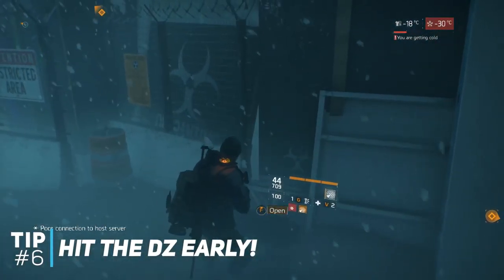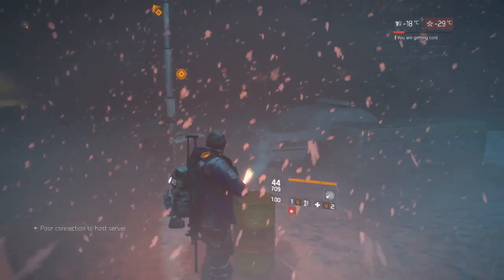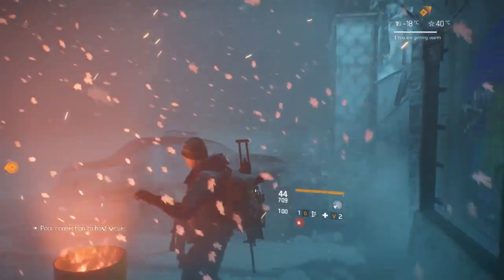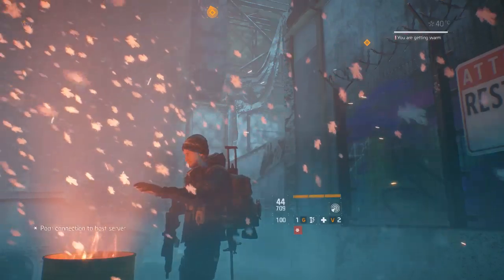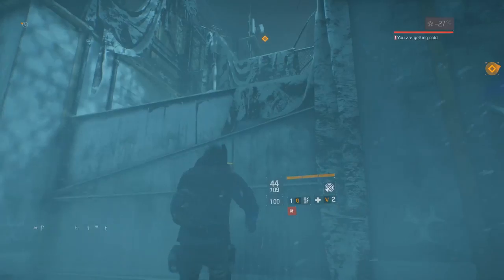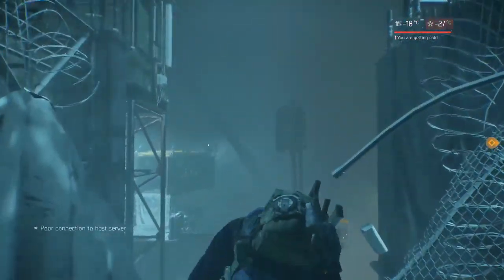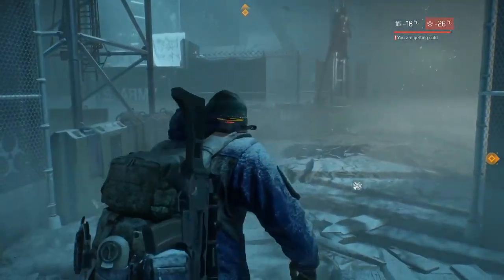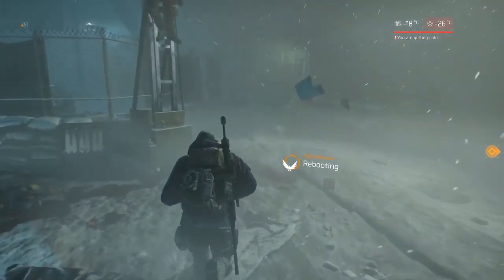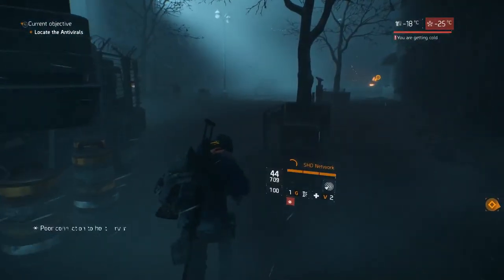Tip number six: hit the DZ as early as possible. I normally try and hit it with about 50 minutes left. I avoid NPCs outside the dark zone wherever possible. There are some situations where you've got to get into that firefight — fine, use your guns, your wits, your skills, kill the NPC and then keep moving. Keep warm throughout this entire process because being freezing and then getting shot means you won't get health regen and your vision will become worse and worse. That is what ends my runs the majority of the time, especially when you're doing a quick run for the DZ.